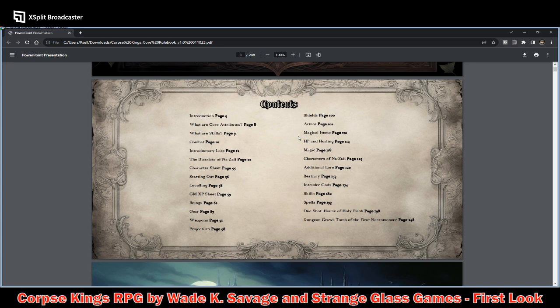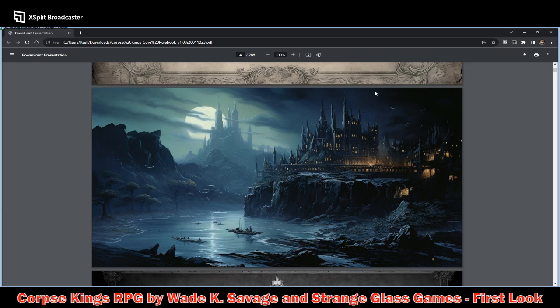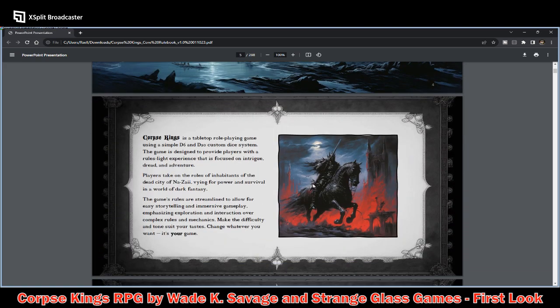We go to the contents. By the time I got to the contents page, I realized this is landscape presentation, which is something a little bit different — you don't often see landscape layout. It doesn't have hypertext or linked contents pages, which I do prefer. But the AI art is very nice — kind of grim and dark. He did a very good job selecting the pieces he would use.